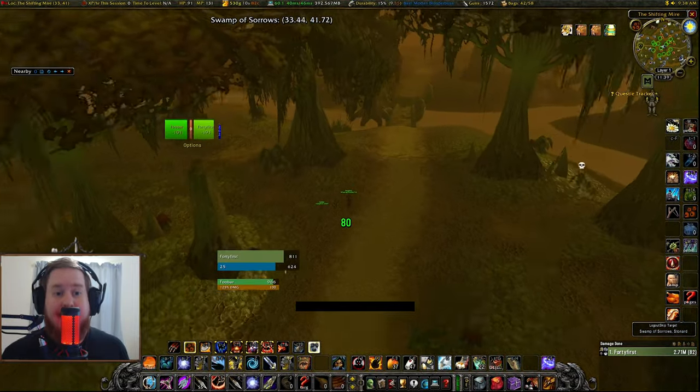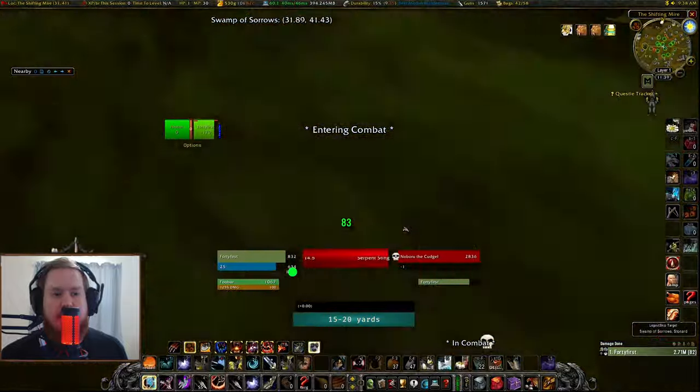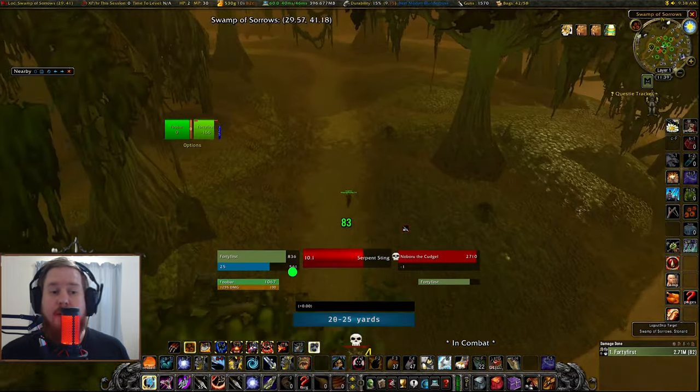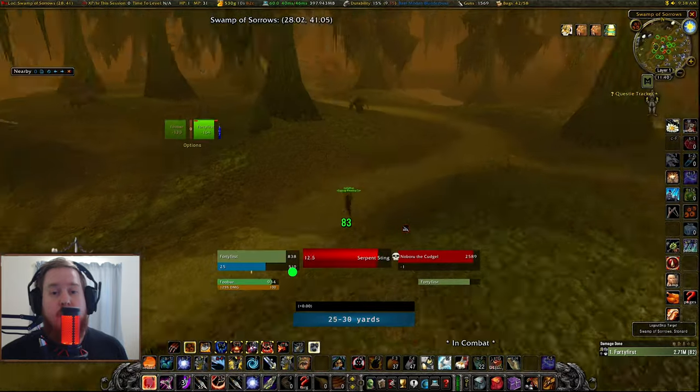The most important thing here is we're going to want to body pull him rather than pulling him with a ranged attack. This will perform a split pull, and then when we shoot him later, he'll keep following us but his adds will give up and go home. This way we're only going to have to deal with him, and not with his two bodyguards.